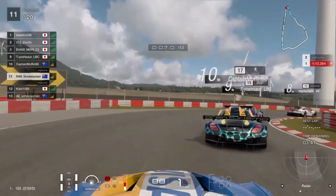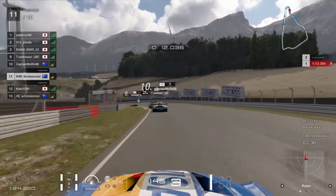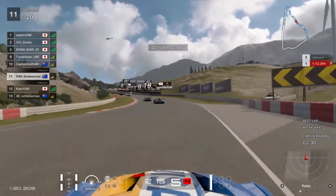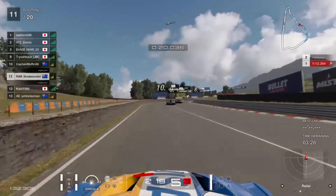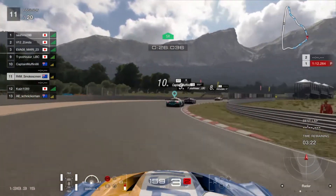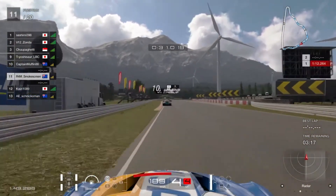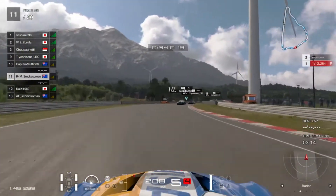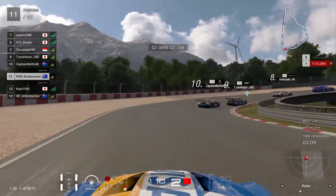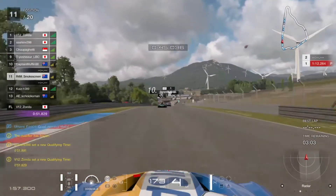Coming into turn one, unfortunately my first lap with the slipstream is a little bit deep, but we kind of recover. I think Captain Muffin is a lot closer to that Renault Sport RS01 than we are to the back of Captain Muffin, so he just streaks away and breaks the slipstream. I've got no straight line speed in this Z4, so I'm not really able to stick with him. This first qualifying lap is definitely going to be slower than all these cars up ahead.